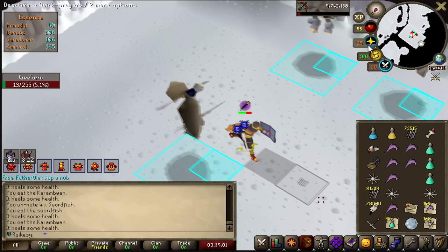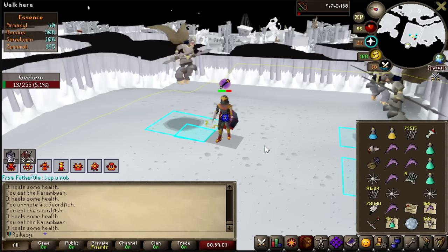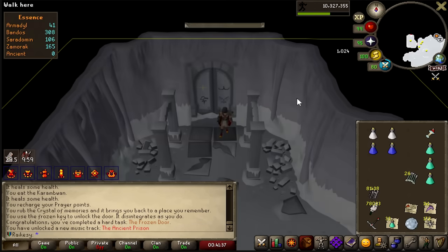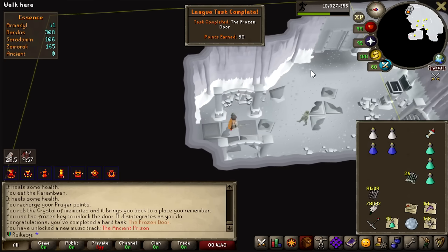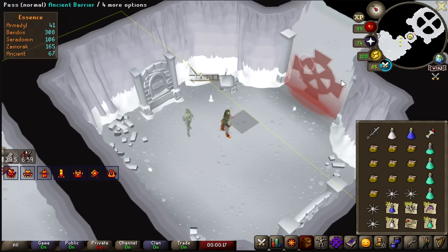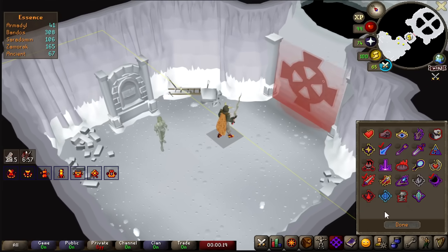The 1kc dream — just give me a piece of Armadyl, I'd be so happy. No Armadyl, but we got the key. The Frozen Door has been unlocked and now I have access to Nex. And while I'm here, it would be rude not to get a kill. This is the setup we're gonna be using — we're just gonna test this out and see how it goes.